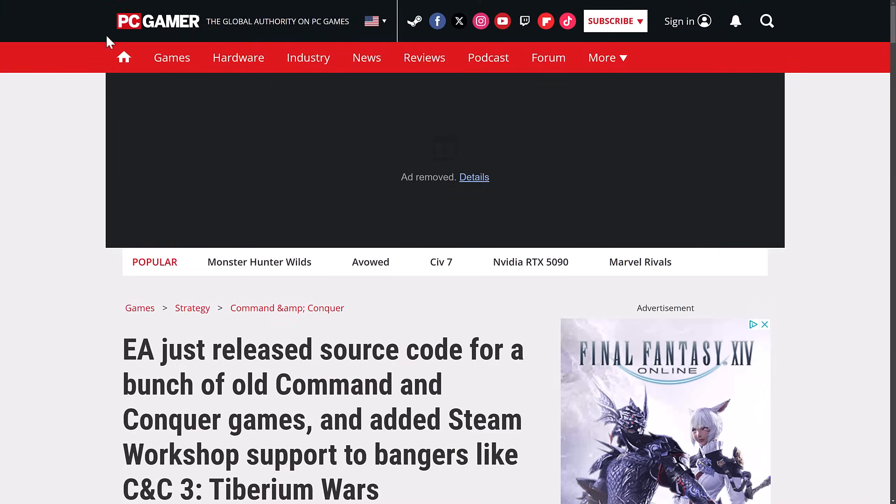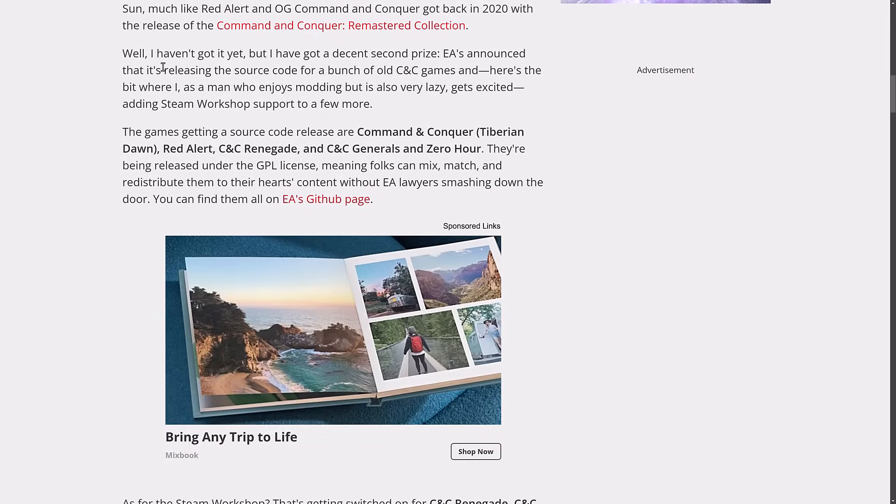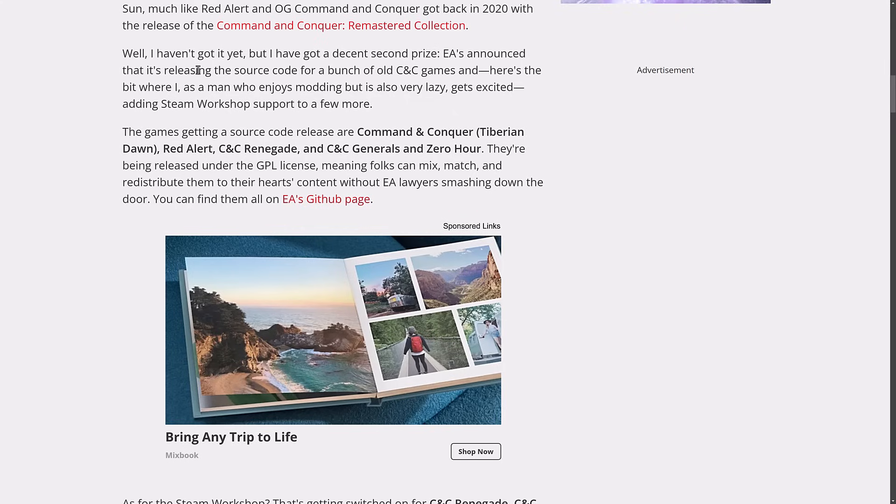This is from PC Gamer, an announcement on this particular release. EA announced that it is releasing the source code for a bunch of old Command & Conquer games. Games getting a source code release are Command & Conquer Tiberian Dawn, Red Alert, Command & Conquer Renegade, Command & Conquer Generals, and Zero Hour. They're being released under the GPL license, meaning folks can mix and match and redistribute them to their heart's content without EA lawyers smashing down the door.